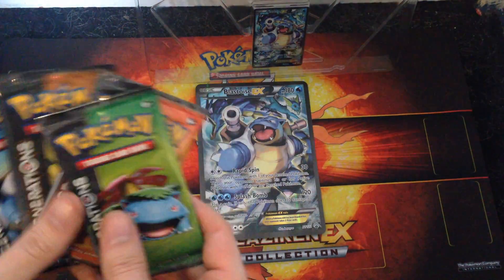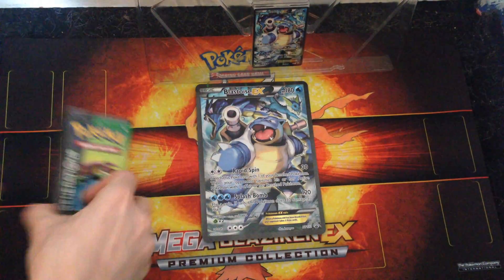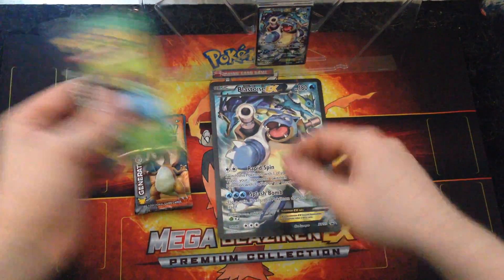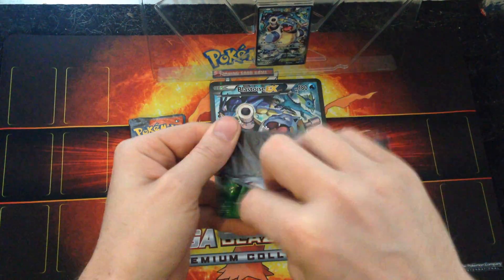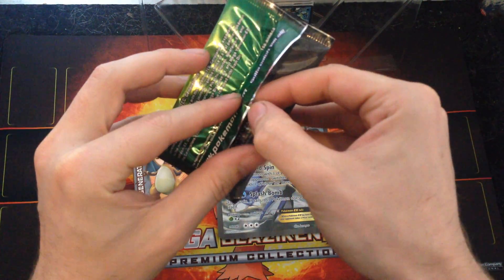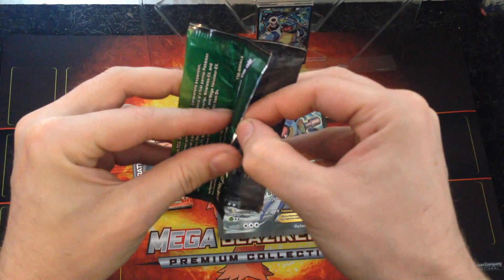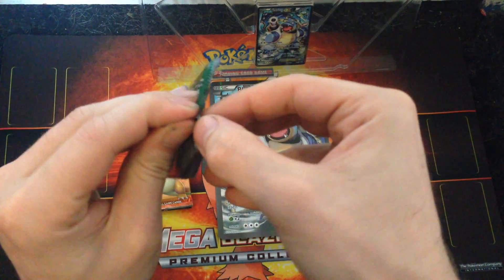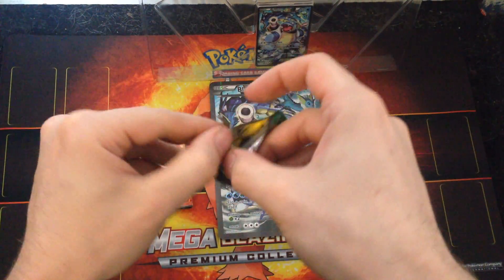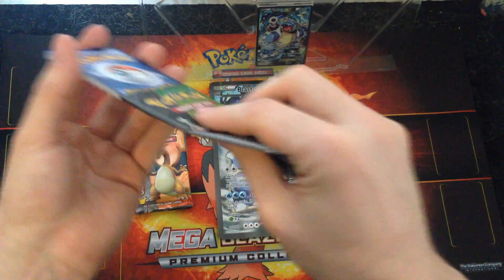We'll do it again in Pokémon order, so we'll start with the Venusaur. My girlfriend's already opened one of these boxes and she was able to get three EXs out of it, which is really good. I'm hoping to get some nice pulls, though she may have picked the better box, so we'll see in a minute.